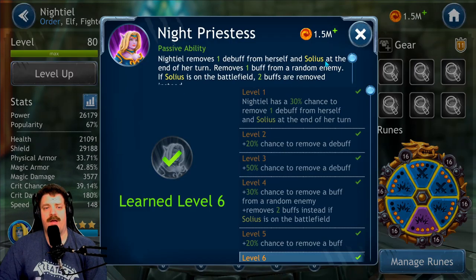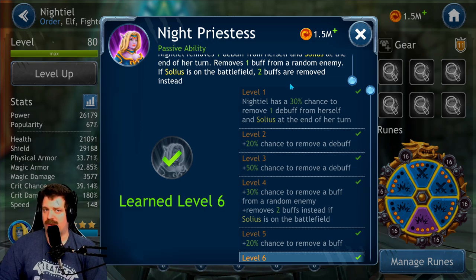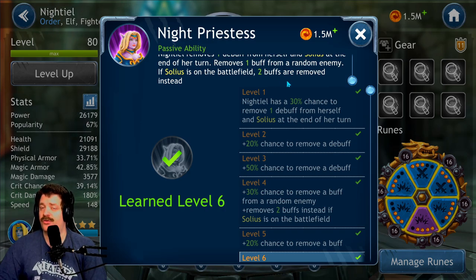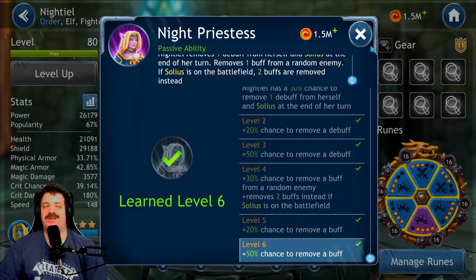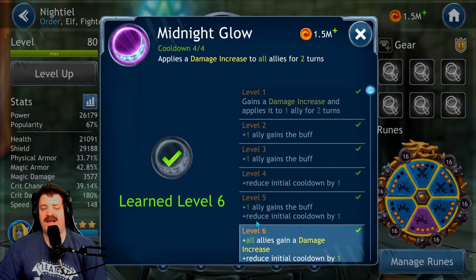Looking at her passive: Night Tail removes one debuff from herself and Solius at the end of each turn, and removes one buff from a random enemy. If Solius is on the battlefield, two buffs are removed instead. So if you pair Night Tail with Solius, you remove two buffs from the enemy team every single turn — that's a top-notch passive ability, definitely worth getting to level six.